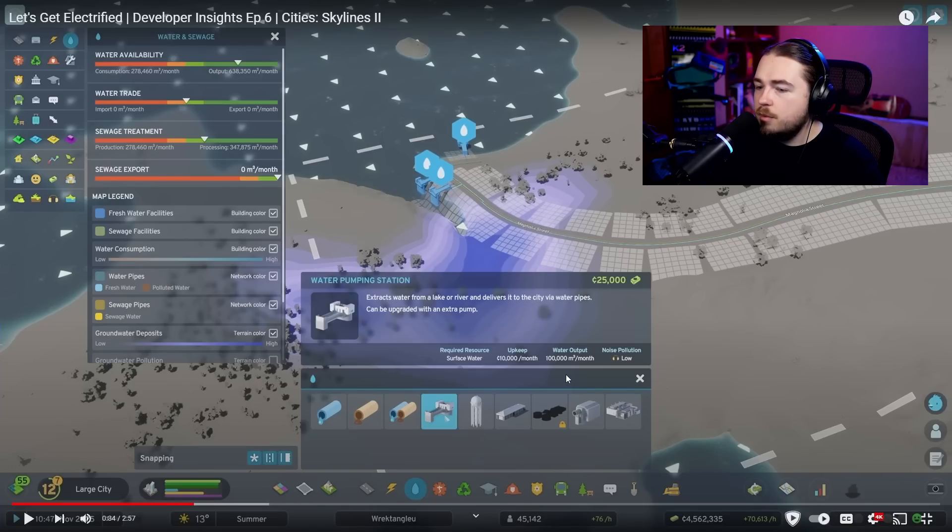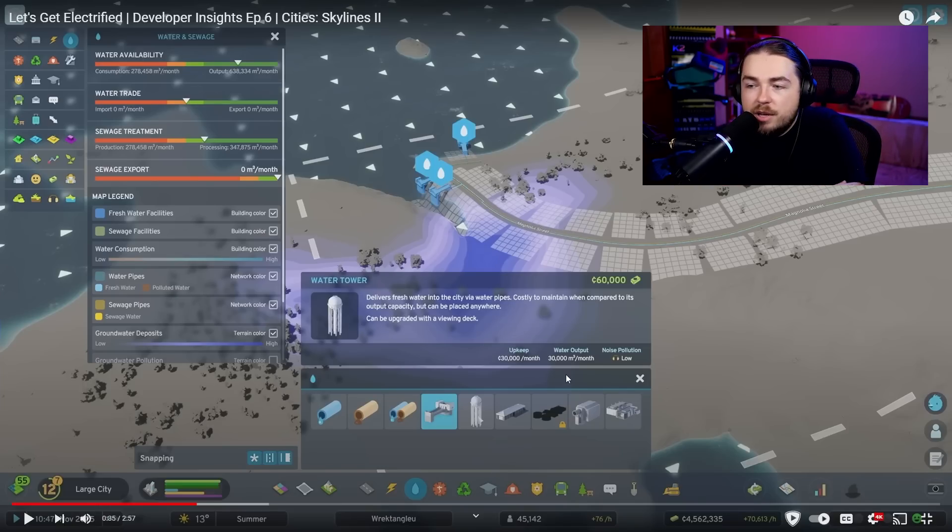Going frame by frame here — the water tower delivers fresh water to the city via water pipes. It's costly to maintain compared to its output capacity, but can be placed anywhere. Its upkeep is 30,000 for 30,000 meters cubed a month, so that's 1 dollar per meter cubed. However, it can be upgraded with a viewing deck, so it's multi-purpose — you can turn it into a park, which means you don't have to get rid of it long term. Pretty cool.